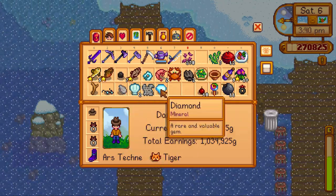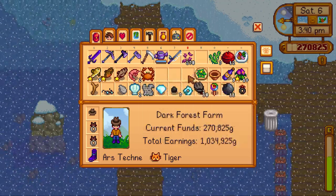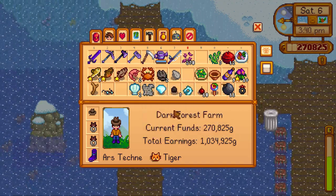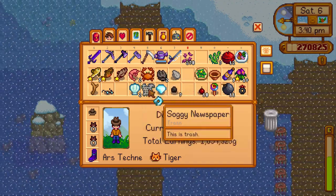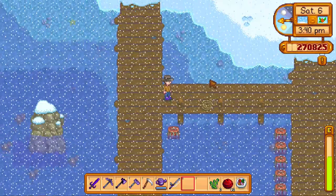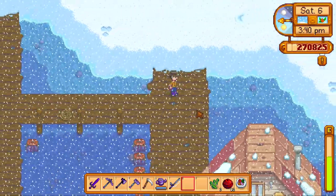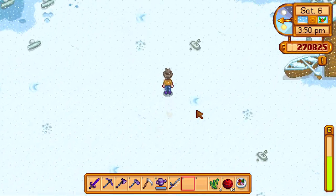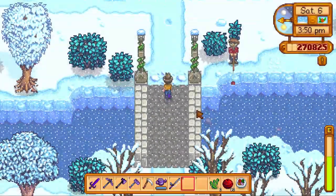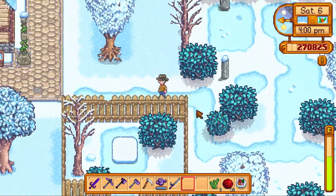So I just fished — let's get all those together. What just came out of the crab pots? Five, six — that's not terribly great. Three trash, four trash, which we can always recycle. And again, two clams. We need more crab pots, that's for sure — which means we need more iron as well.